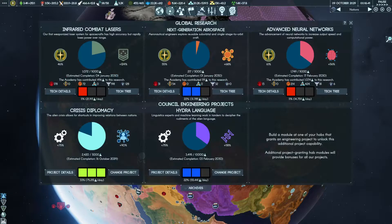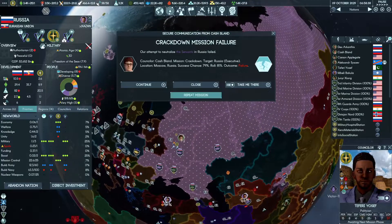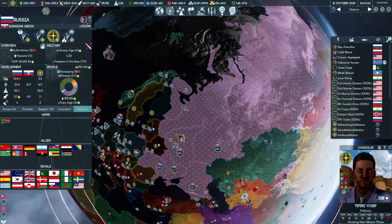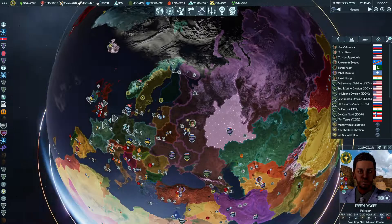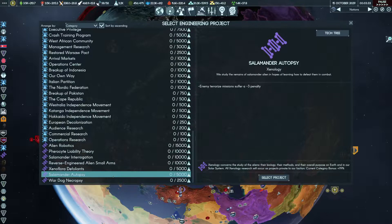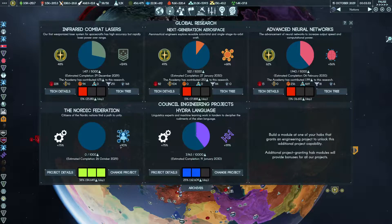Nordic Federation - there we go. We are going to wait for crisis diplomacy. What kind of war is going on here? South Africa, yeah okay. We are going to wait for crisis. Recon complete - maybe Dex can go back to hunting plants again. We also want to do the alien projects here, but first we want to get the Nordic Federation.